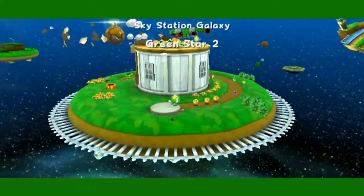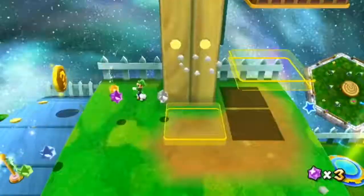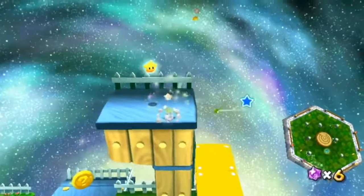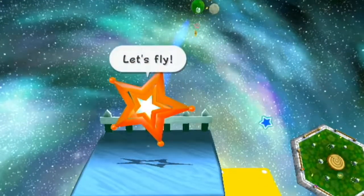Okay, star number 2. You're going to want to progress through the level until you get to this planet, and once you get to these yellow platforms you're going to want to make your way to the top and then jump off the other side and it'll be right there.